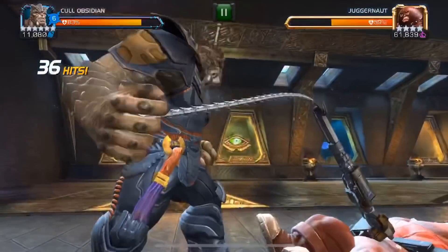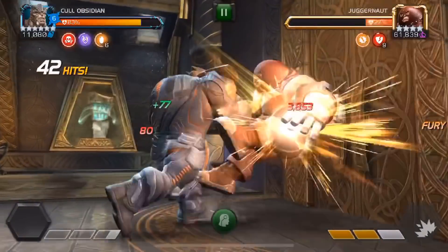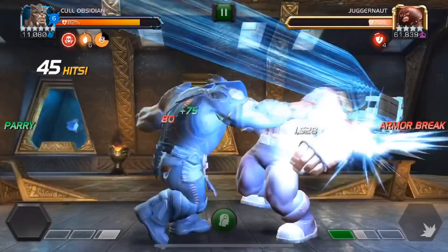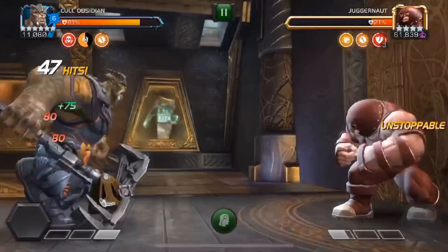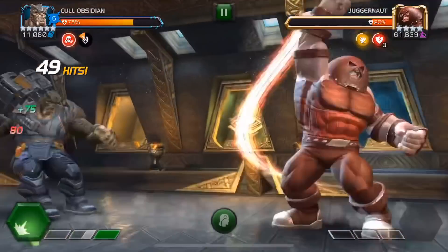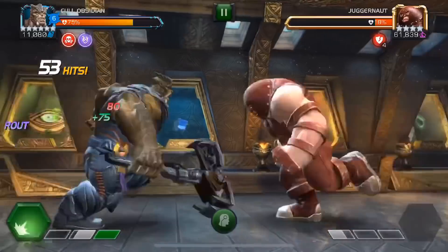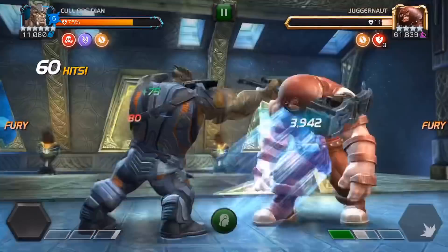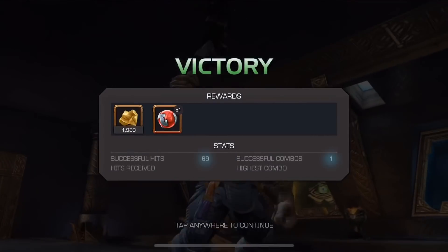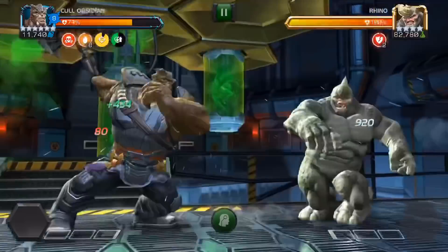Anyway, 35 hits in we got our level 3 — we shot that off and now he's already on 36% with us only at 42 hits in. Our damage output dies down once our blessings expire, but he's still only at 21% at 50 hits in — quite amazing for a rank 1 six-star. Here a level 2 and he's nearly dead. 69 hits for the Juggernaut, slightly more than Captain Marvel took, but the fight was actually longer.